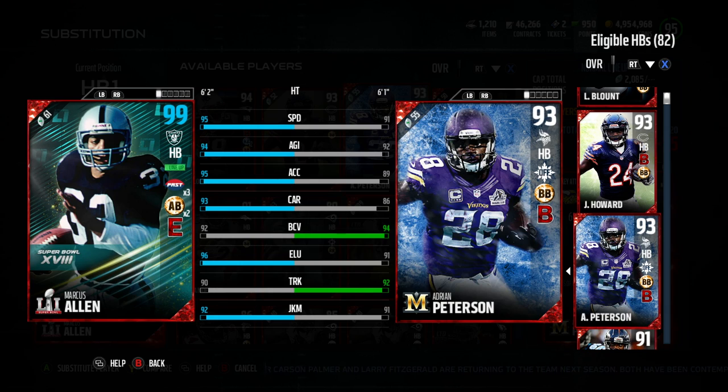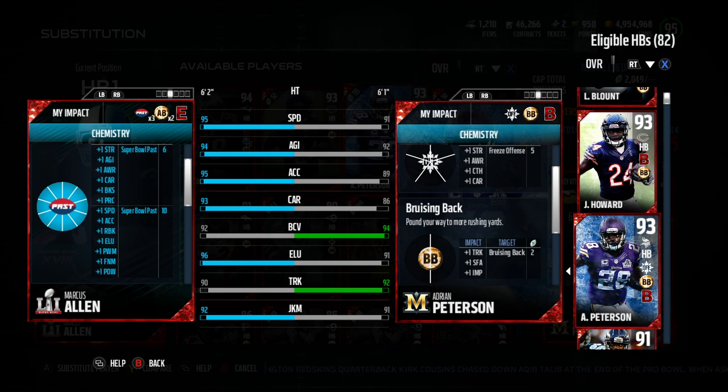Allen's stats. He's fully chemmed out here with the Super Bowl past chemistry, all the way up to 10. So he's got 95 speed. I got that all the way to tier two. Also agility, acceleration. Those are top end stats. That's basically the fastest player in Mut, 95 speed.